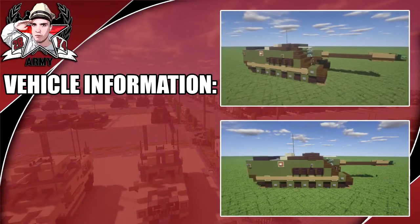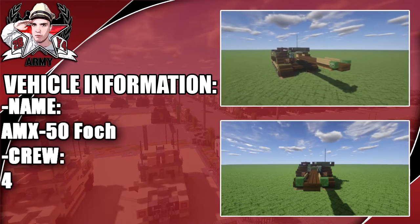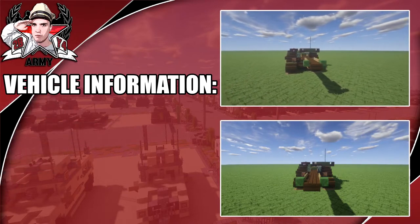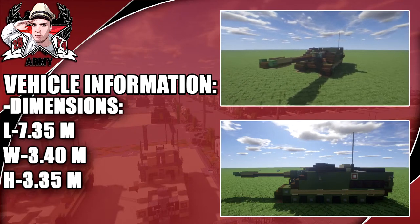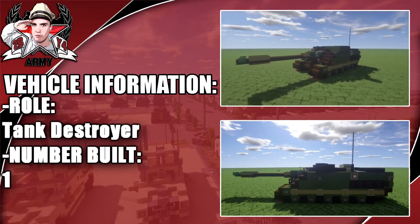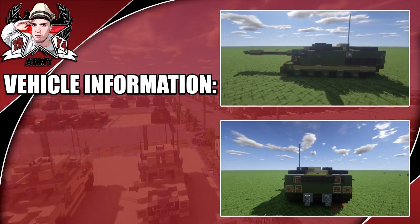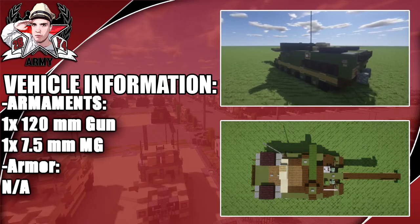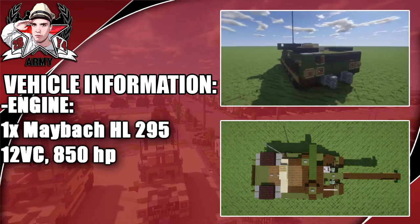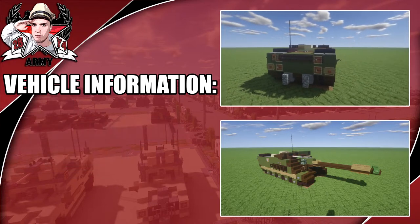Hey guys and welcome back to another Minecraft Cold War vehicle tutorial. In this tutorial we'll be going ahead and doing the AMX 50 Foch with a crew of four. Moving right over to its dimensions, it has a length of 7.35 meters, at least the hull. Its role was a tank destroyer and the number built was only one. The armaments include a 120 millimeter gun and one 7.5 millimeter MG, and the engine is a Maybach with a total of 850 horsepower.